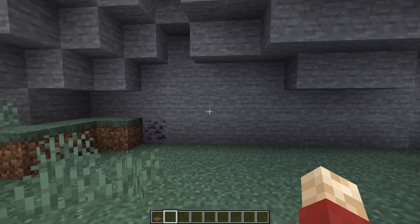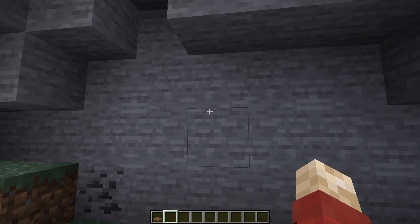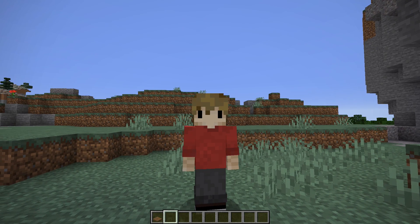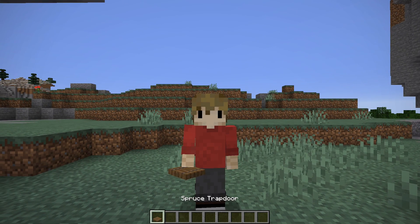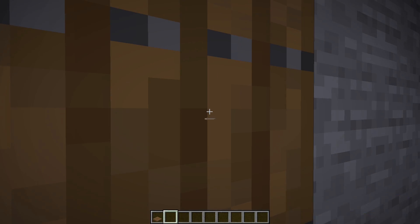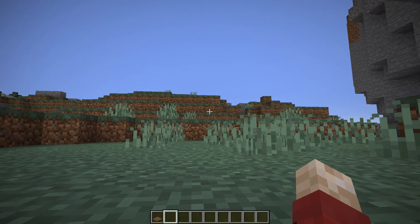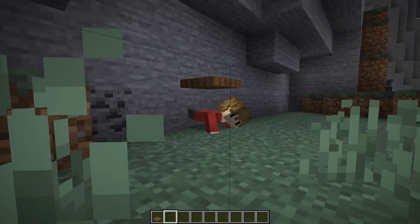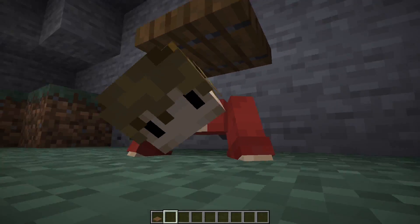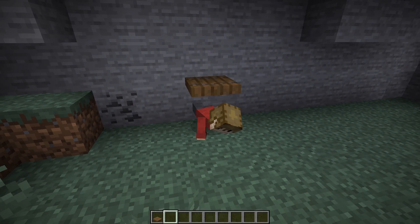In Minecraft 1.14, one of the weirdest and most wonderful features has been added, and it involves a trapdoor. If I open the trapdoor and stand next to it, and then right-click it to close it, it pushes me downwards. And it looks absolutely the silliest thing I've seen in Minecraft in a long time.